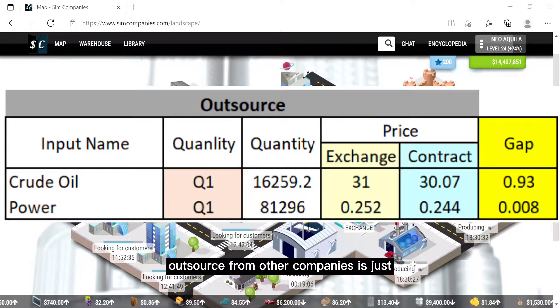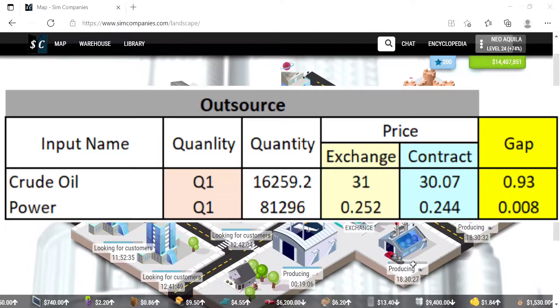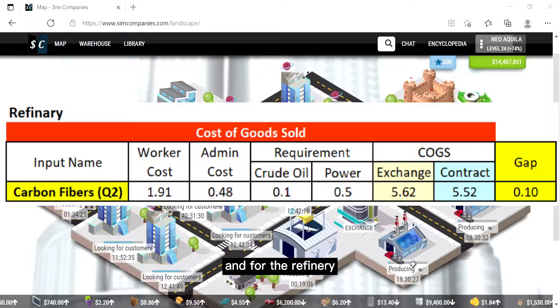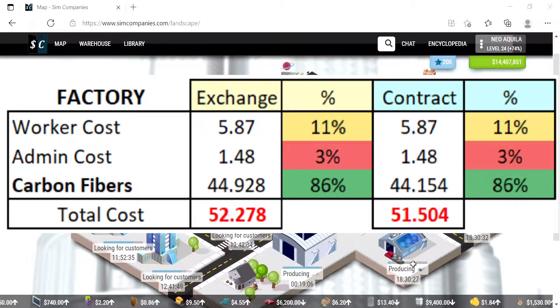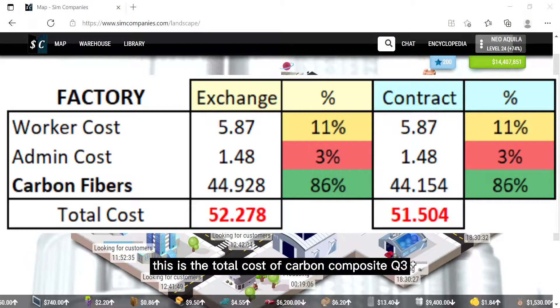For this setup, the inputs you need to outsource from other companies are just two kinds: crude oil quality 1 and power quality 1. You can see the quantity requirements and prices on screen. For the refinery, you can see the sourcing cost of carbon fibers quality 2. For the cap, you can see only 0.1.